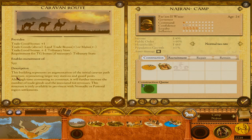The caravan route building enables a spy, provides a trade goods bonus plus one, and a land trade bonus. This building represents augmentation of the initial caravan path structure, representing a large way station and guard posts. Although time consuming to construct, it will further increase the number of trade goods and associated tax revenues. This structure is only available in provinces with nomadic or pastoral region settlements.